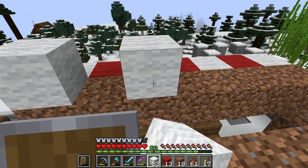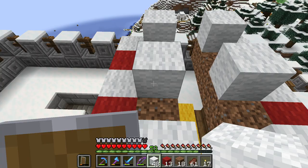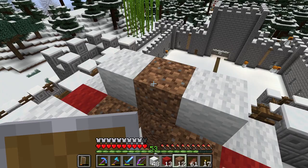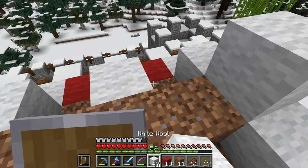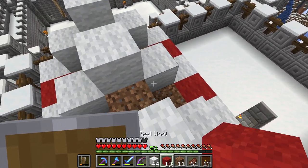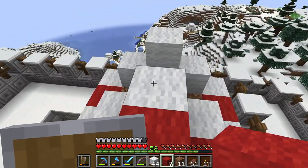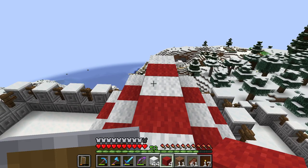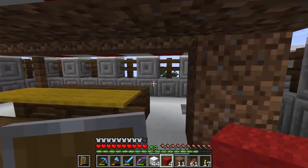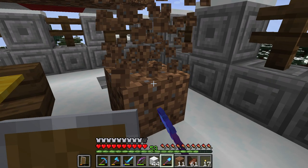Alright, this is easy now. Then the same here — dirt again as a placeholder. Place in first the white wool and let's see — I think 13 should be enough. It is enough. Voilà, this is done. All we need to do now is break this, with a shovel of course otherwise it takes ages.